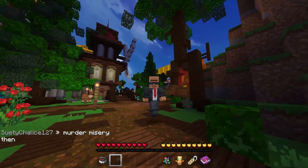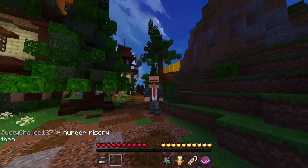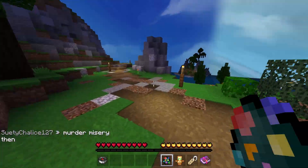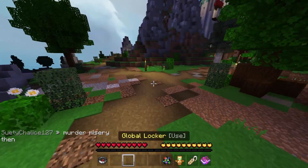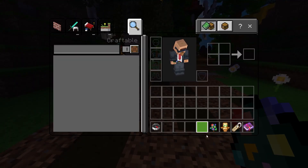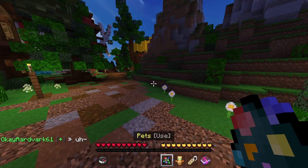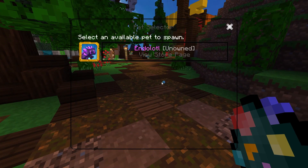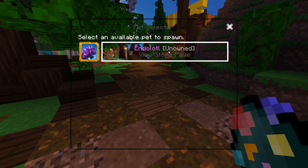Hey, what's up guys, welcome back to another video. In today's video I'm going to be showing you how to get the new hive pets and what you can do with them. First off, there's a new spawn egg in your inventory, so what you want to do is right-click on that and it'll open this menu. Currently the only pet in the game is the endolotl.